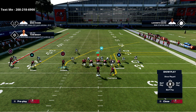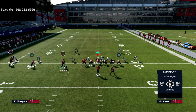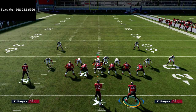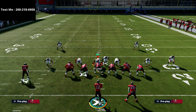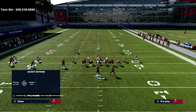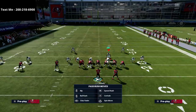On the backside we're going to put triangle on a flat route, put square on a smart-routed dig route, and then take the tight end and put him on a streak route. Now it's really critical to understand that if they send pressure out of this, this play is okay. For example, if they send pressure with two purple defenders, you know they're going to user the running back right off the snap.